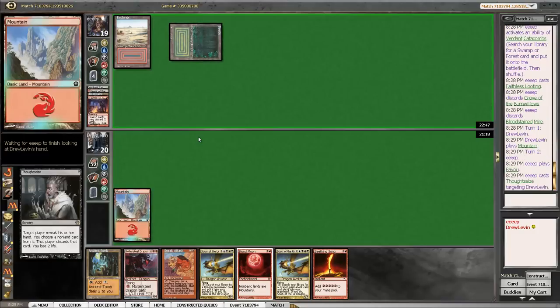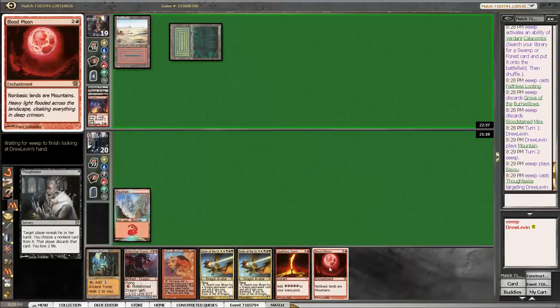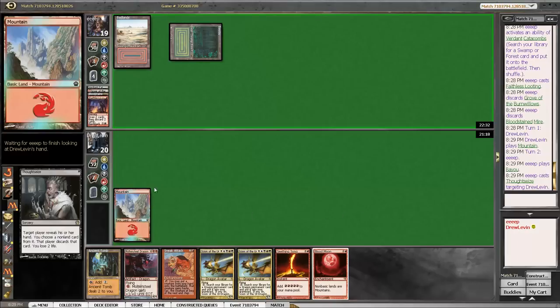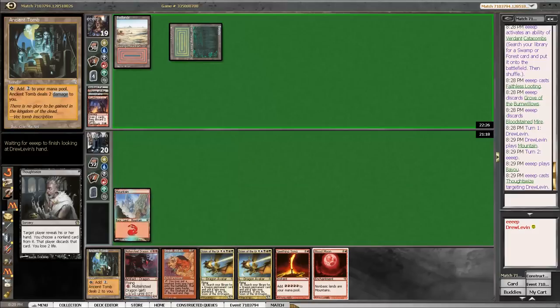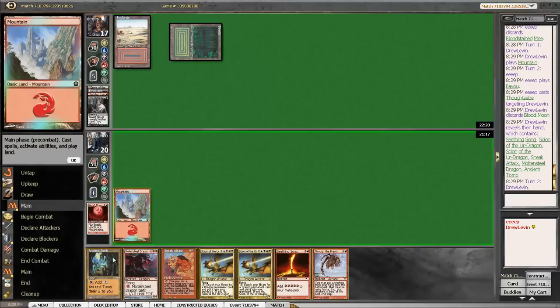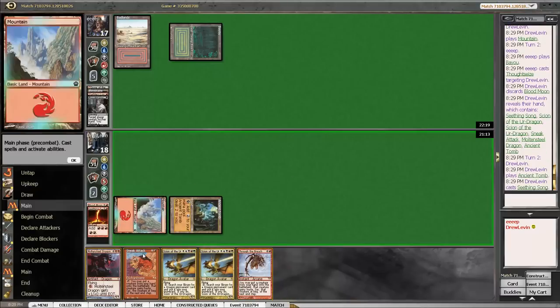If we draw a land here — man. I was going to make so many sweet plans, but then they just had to go and Thoughtseize us. Fortunately, I think they have to take Seething Song and then we get to cast Blood Moon. One of these two cards is the correct take. If they take Sneak Attack, we just get to cast Blood Moon, draw a land, and then Seething Song into Molten Steel Dragon. Sneak Attack is probably their best take, because otherwise we Seething Song into Sneak Attack. But it looks like they just can't beat a Blood Moon, which is legit. There are just a lot of cards that are bad for them there. So we're going to go ahead and get this Sneak Attack on the table.